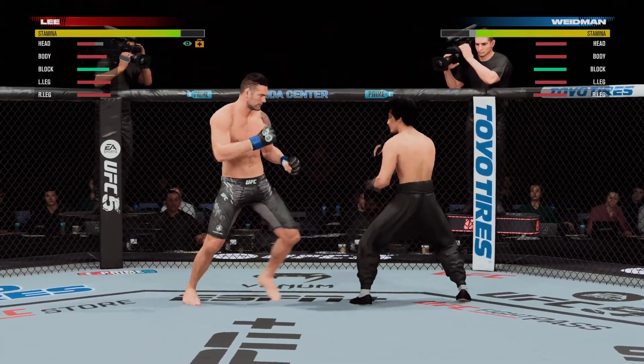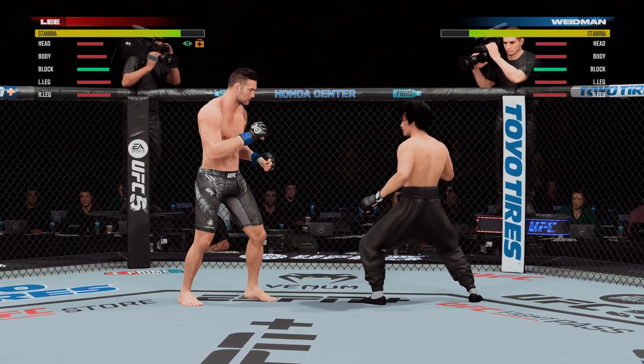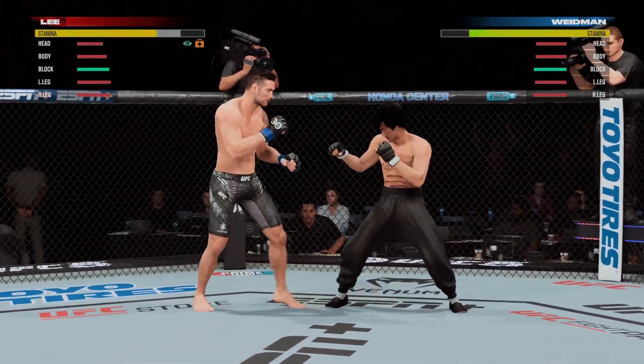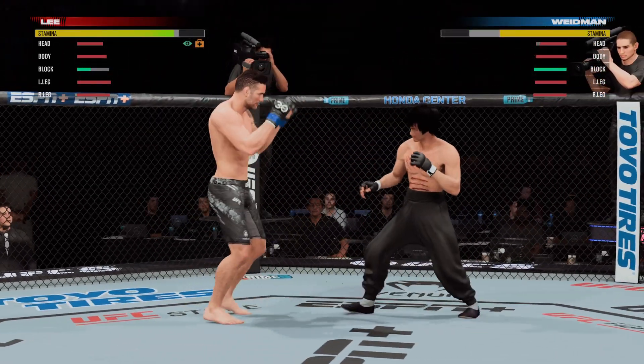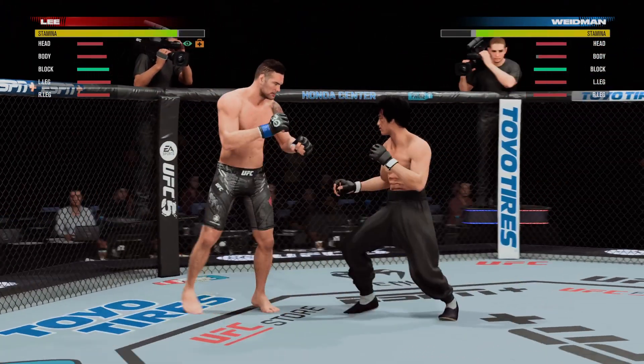There's that kick, and it lands. Lee's cut above the eye now from that strike, so we'll see how the fighter deals with that. They continue to exchange. Massive wide kick lands.